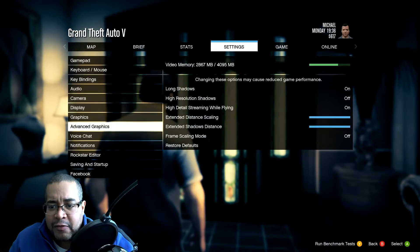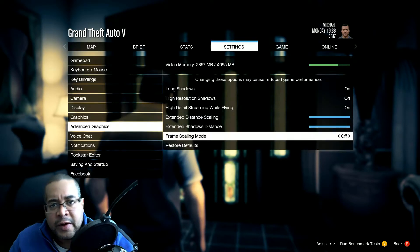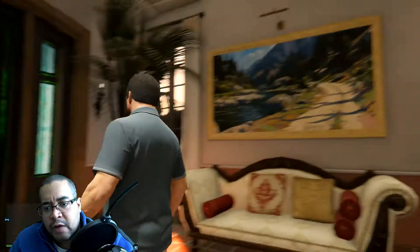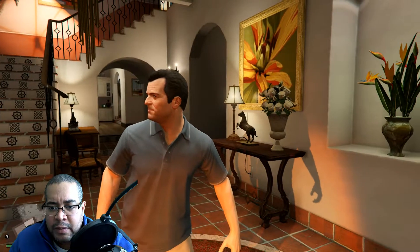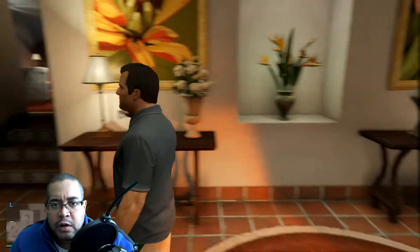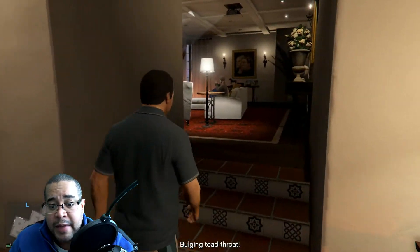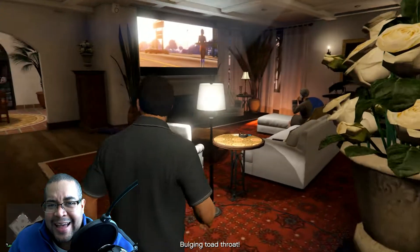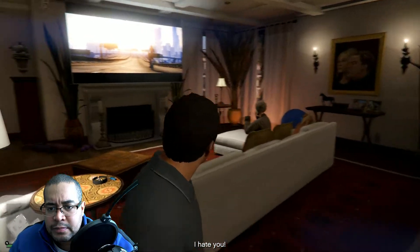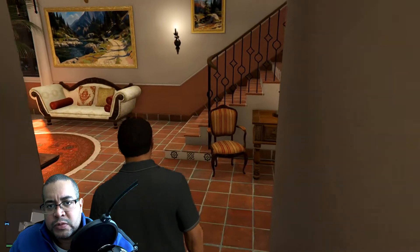So we're now going to look at advanced graphics — a lot of the problems are going to come from here. We're going to visit this setting shortly and turn some of this stuff off. Right now you can see I'm rotating the camera. When I'm still, you can see 60 frames per second. When I rotate the camera, it's probably dropping to a good 45 frames per second, even less. That's inside the mansion where it's not supposed to be so taxing to your graphics card. But I guess the lighting and shadows inside the houses was causing this.